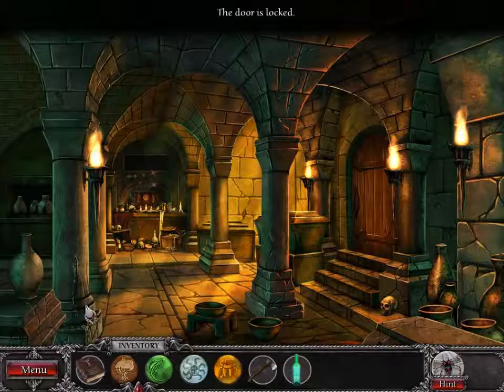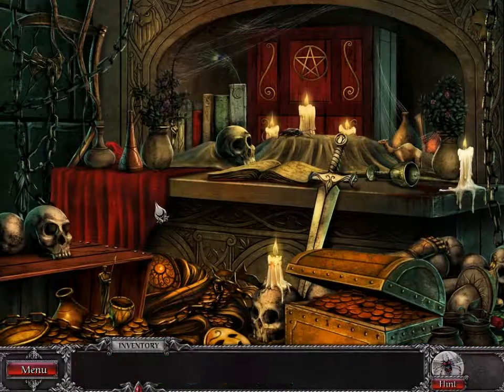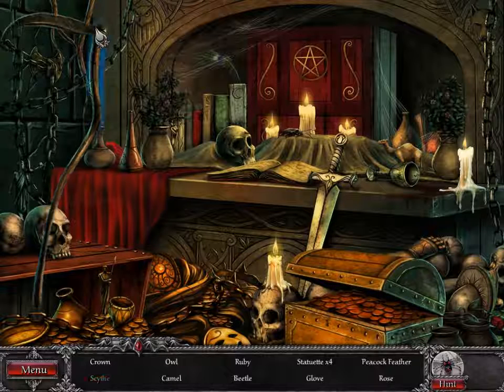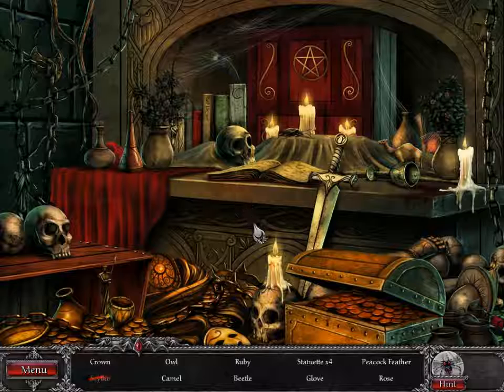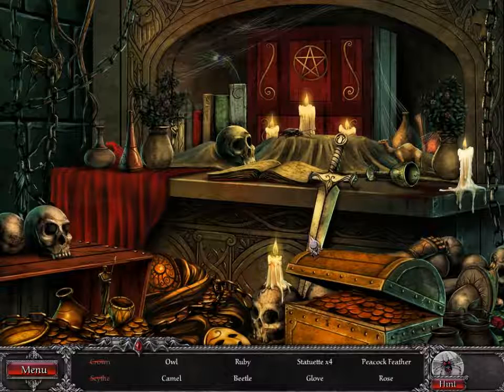The door is locked. It's locked. I need a crown and a scythe. Scythe. An owl and a camel.